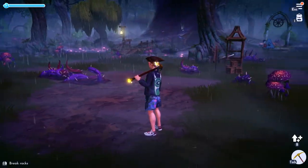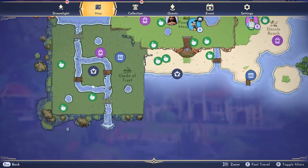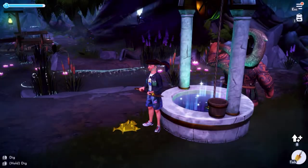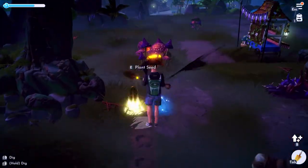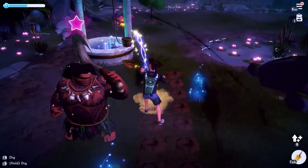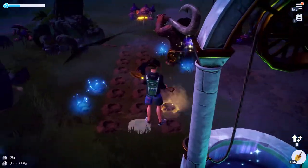If you are low on dreamlight, the best area to unlock is the Glade of Trust. Travel to that location, bring out your shovel, and make holes. From the holes you can randomly get clay and finish your quest. Thank you guys for watching, have a good day!